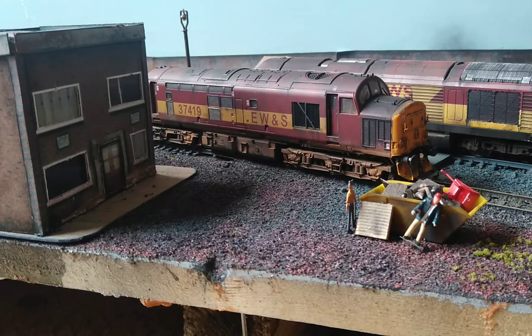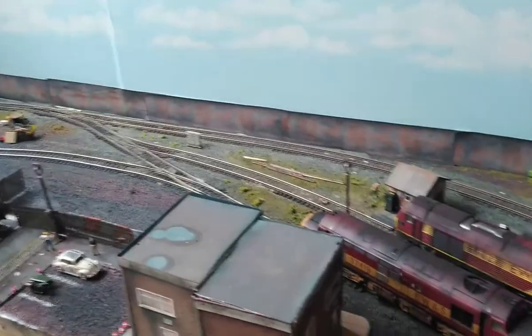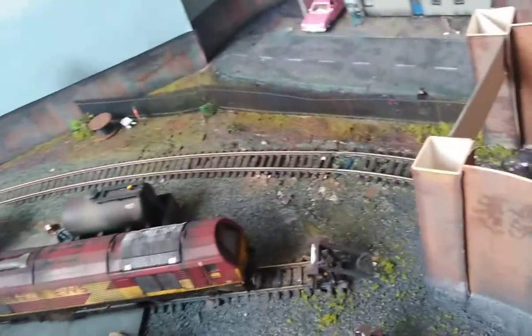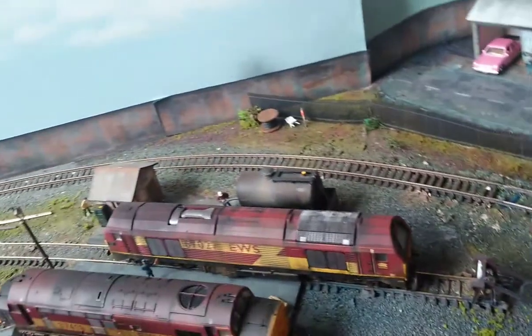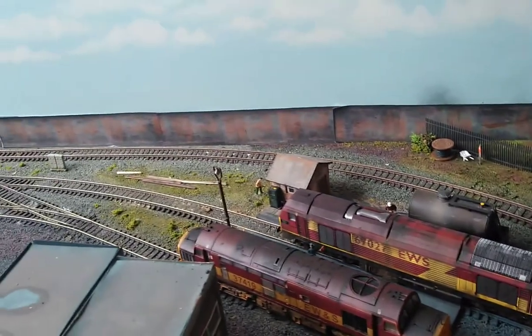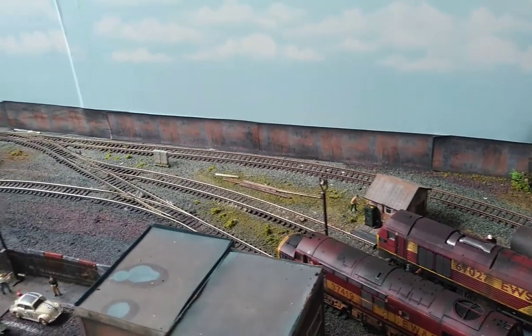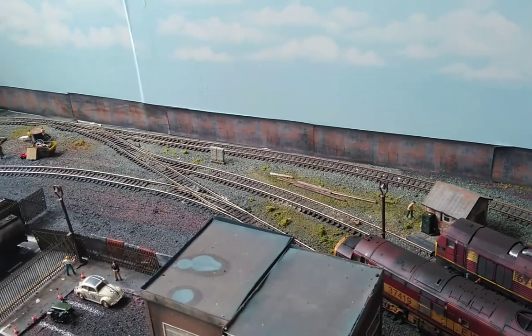The first thing to do is allocate the areas, which we've already done. We've also allocated our TMD — we're going to use the actual TMD on the layout. Our marshalling yard is going to be that little back rail there, and that is where we're going to assemble our train before it gets sent out.